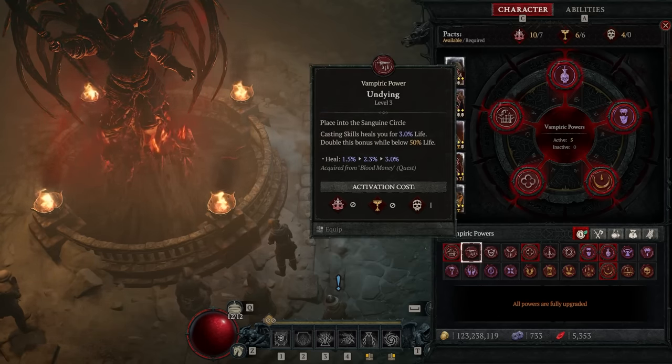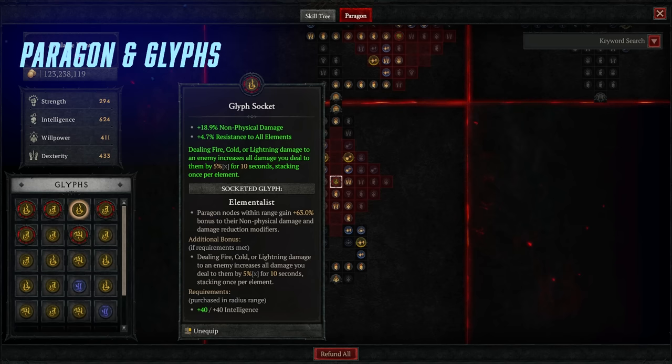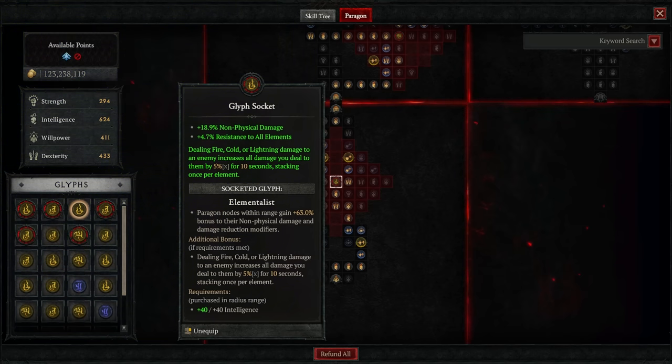For the starting paragon board we go with Elementalist. Dealing fire, cold, or lightning damage to an enemy increases all damage you deal to them by 5%, stacking per element — so this is a guaranteed 15% damage increase. You also get non-physical damage increases and resistances to all elements.